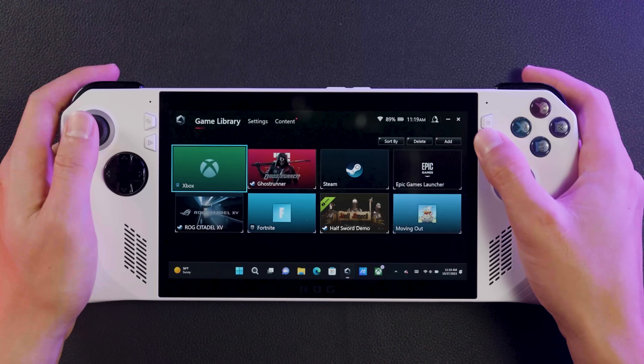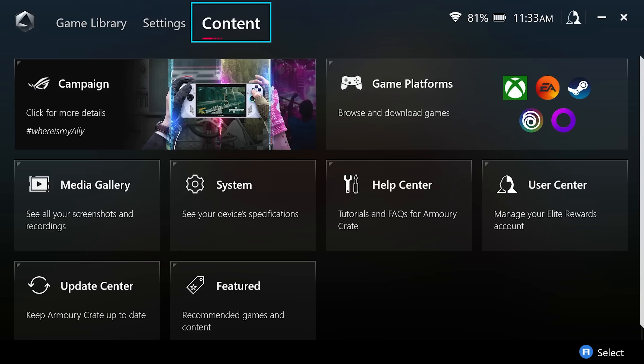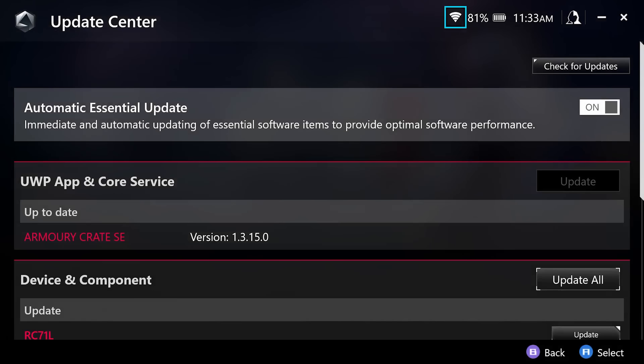Now I get it, you want to start gaming now, and I'm with you, but hold on for just a moment. We've added a lot of features and improvements since the device first launched, so you'll definitely want to install the latest updates before continuing. These reside in a few different places, starting with Armory Crate. Head to the Content tab, then tap Update Center, and update everything you see here. This will give you all the latest Armory Crate features.